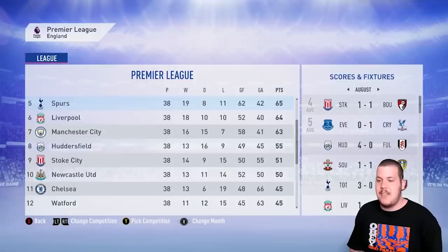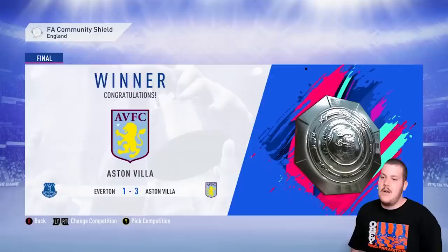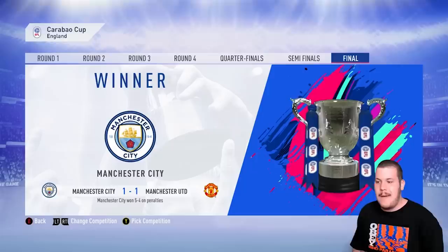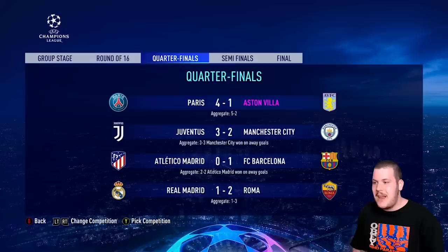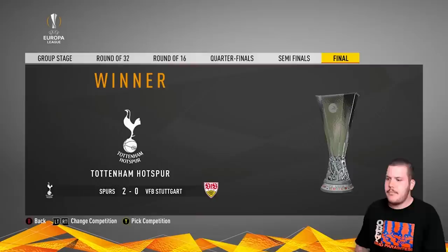Chelsea are down in 11th, Everton in 13th, which is surprising. We won the Community Shield 3-1 over Everton at the start of the season. Man City also won the Carabao Cup over Man United on penalties. Arsenal took down Man City on penalties in the Super Cup. Roma won the Champions League — PSG, who eliminated us in the quarters, ended up going down to Roma in the semis. Tottenham beat Stuttgart of all sides to win the Europa League.